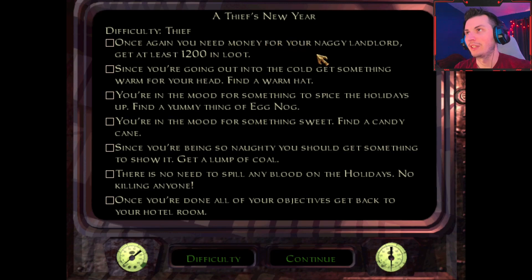Once again you need money for your naggy landlord - get at least 1200 in loot. Since you're going out into the cold, get something warm for your head - find a warm hat. You're in the mood for something to spice the holidays up - find a yummy thing of eggnog. Find a candy cane, and since you're being so naughty, get a lump of coal. There is no need to spill any blood on the holidays - no killing anyone. And once you're done all your checklists, get back to your hotel room.